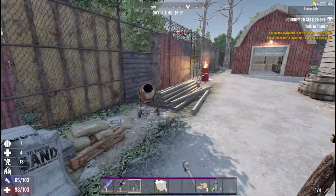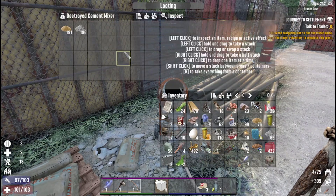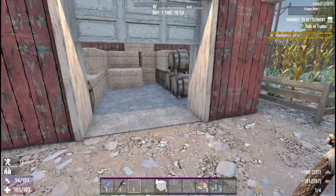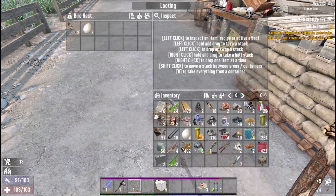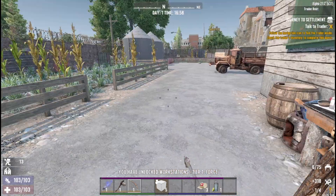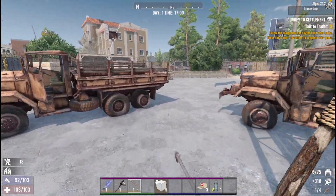Got a cement mixer over here — nice. Can't take the chair, can't break anything in there. Got a forge — nice. Alright, let's get in here to the rec room, give us a job.